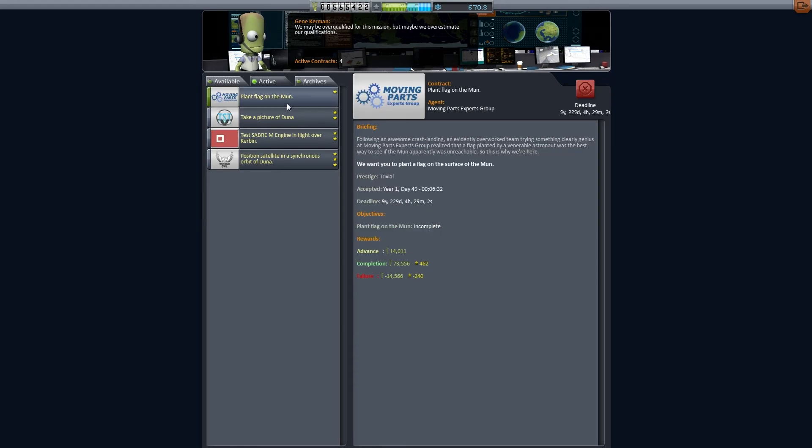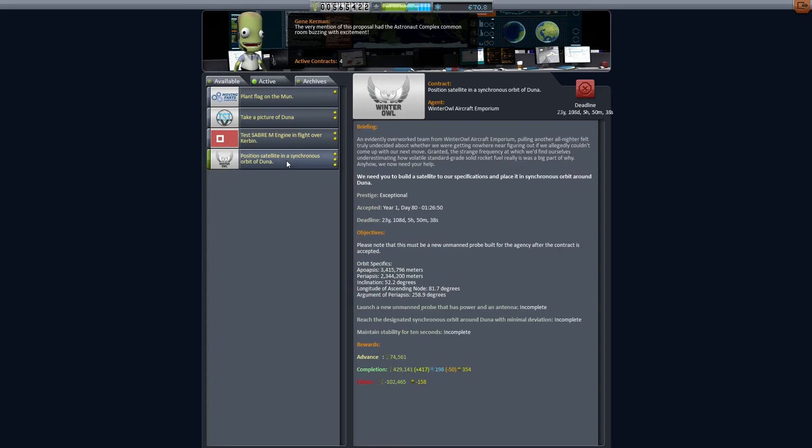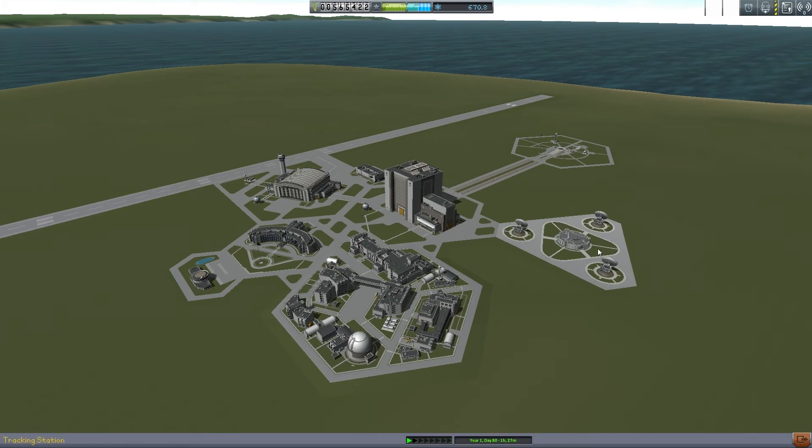We picked up a few new missions: plant flag on the moon, take a picture of Duna, and position a sync satellite in synchronous orbit of Duna — which pays 429,000 funds. We're going to kill multiple birds with one stone here, like a ricochet shot.